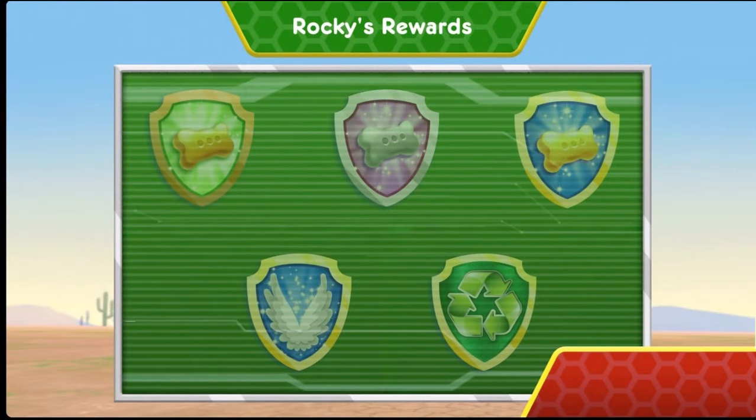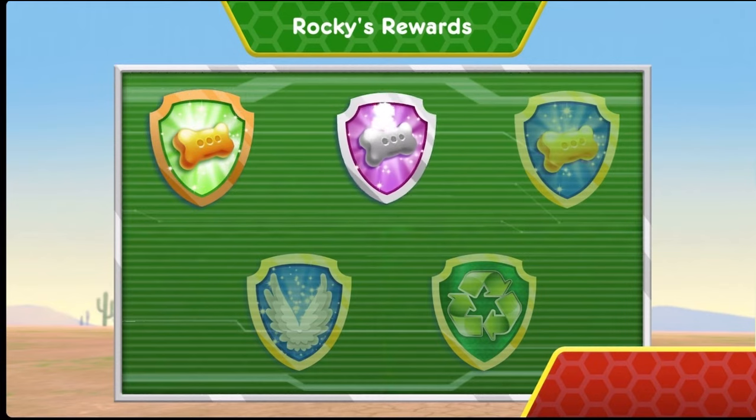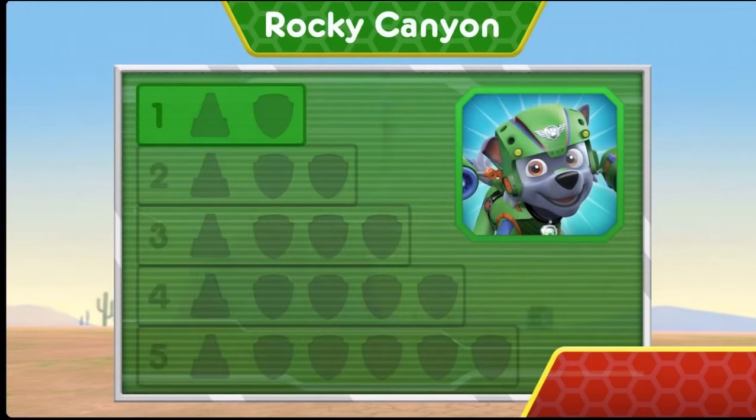Nice flying! You found one cone! You've earned a new reward! You've earned the 50 pup treats badge! You've earned the 100 pup treats badge! Wow! You earned a new badge! Alright! We collected the speed boost! You've found the cone! You've unlocked the next level!